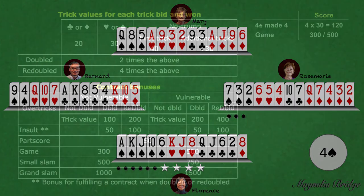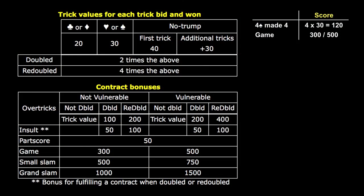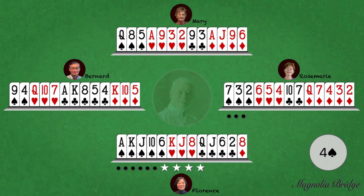In Duplicate Bridge, for making a four spade contract, North-South receives 4x30 which is 120 points, plus bonus points for bidding and making a game contract of either 300 if not vulnerable, or 500 if vulnerable. Having a clear understanding of the system that you're playing, you have no doubt in what your partner is telling you, and therefore you can arrive at the correct decision. And with that, thanks for watching. Please subscribe to our channel, and as always, may all the points be with you.